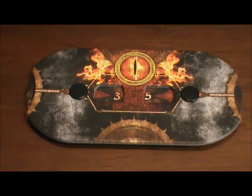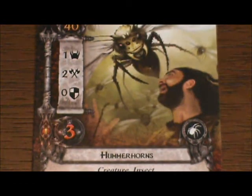The current threat level is now 35. The Lorian Guide spoke up: 'That sound you hear, Ranger — those are Hummerhorns. Their sting is like a dagger in the back. Let us keep moving.'